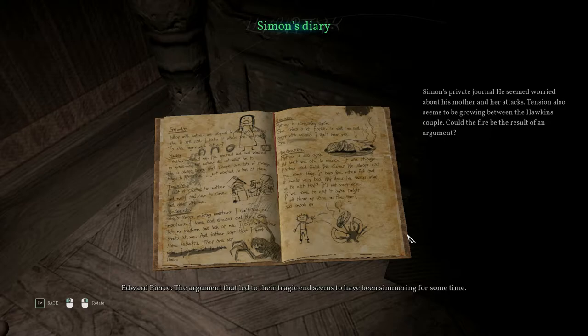Tuesday: 'I built a castle for mother and me. Told her to come and hide with me.' Wednesday: 'She is always painting monsters. I don't like her monsters. I have bad dreams and they come into my bedroom and look at me. I cry and mother shouts at me, and father says I must take tablets. They are not nice — I don't want to take them.' Mother is screaming again. She cries a lot. Father is sad too, and angry with mother. Wednesday again: 'Mother is sad. At lunch we ate in silence. Father said finish your dishes. We always eat the same thing — it looks like rotten fish and it smells very bad. Why does he always want us to eat that? If we have to eat it again tonight, I will throw my plate on the floor and smash it.' And that's exactly what he did.